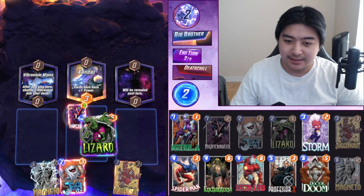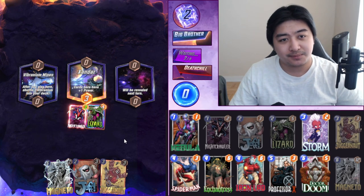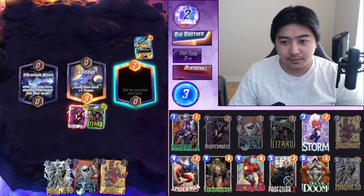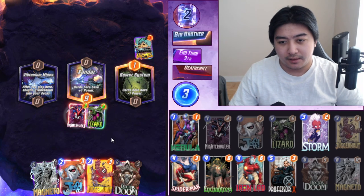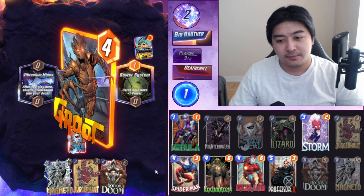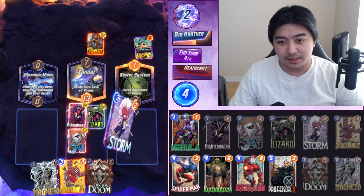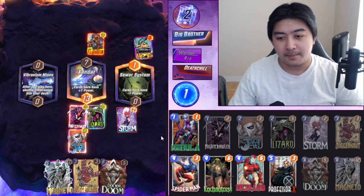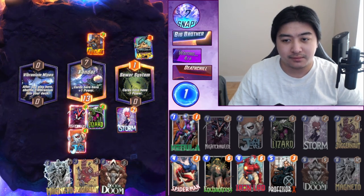Do I have a good hand? Questionable — not really. Mojo location — we just don't fill that up, no worries. Minus one power. It's Groot. Storm drawn — we're good. We got Storm. As long as he doesn't play Sewer System, I think we win. We'll snap back and see what happens.